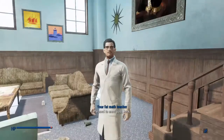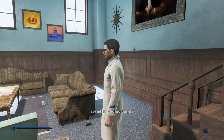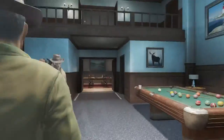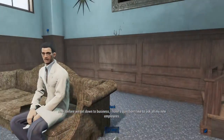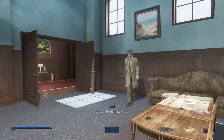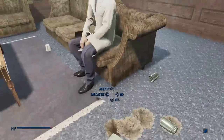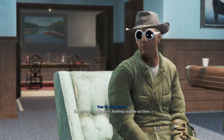Please, have a seat, Edward. Before we get down to business, I have a question I'd like to ask all my new employees. The question is: do you believe there is other intelligent life in the universe? Oh yeah — we saw that in Fallout 3, we saw aliens. And in Fallout 4, we've seen it. Anything could be up there.